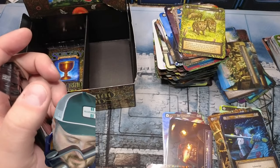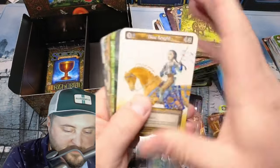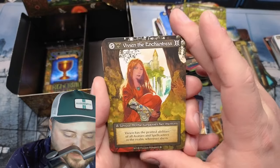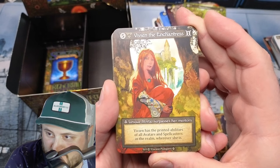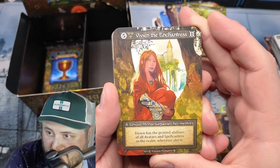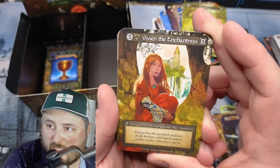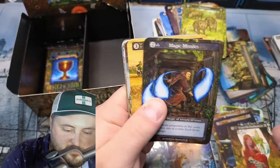Sylvan Splendor — one, two, three, four, five. We're done with foils, but it doesn't get much better than that. Blue Knight, Cast an — oh! Vivian the Enchantress! Vivian has all the printed abilities of all avatars and spell casters in the realm wherever she is. Oh my god — Vivian is going right in my Earth deck.